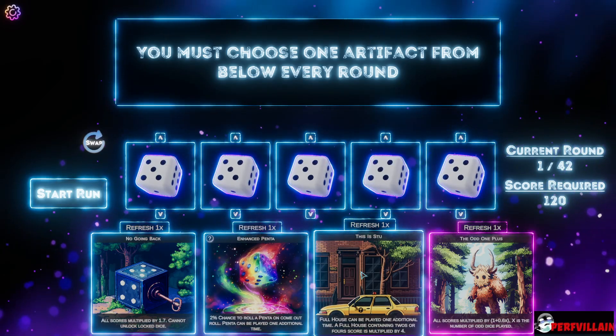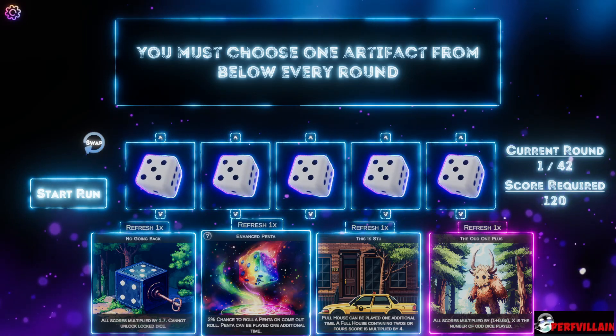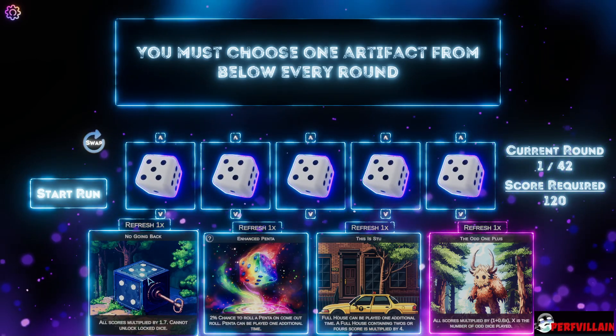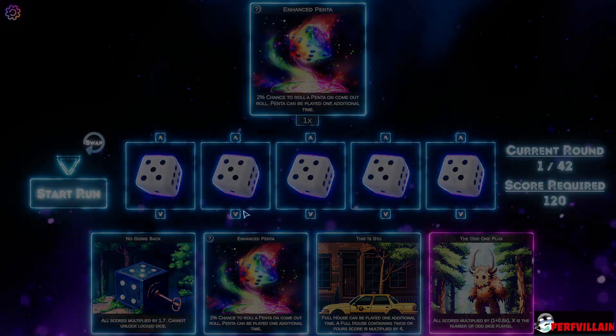There's a number of odd dice played. Full house can be played one additional time to roll a penta. All scores cannot unlock locked dice. So I guess we'll go for that one. All right, let's do it.